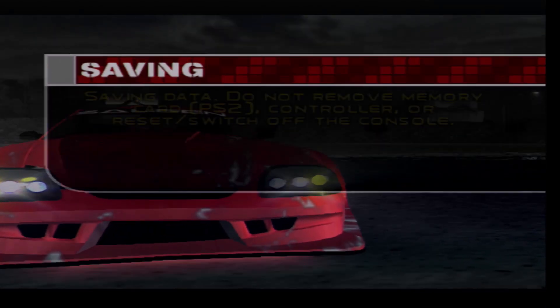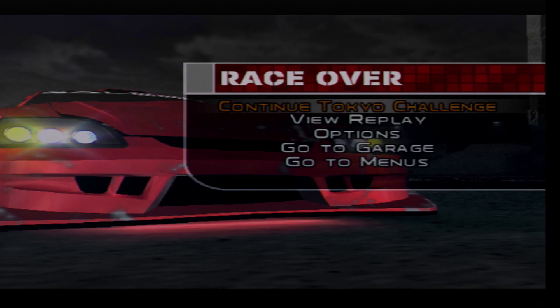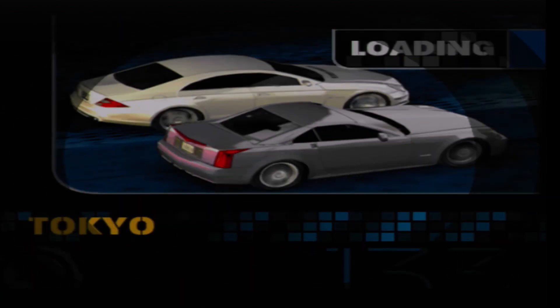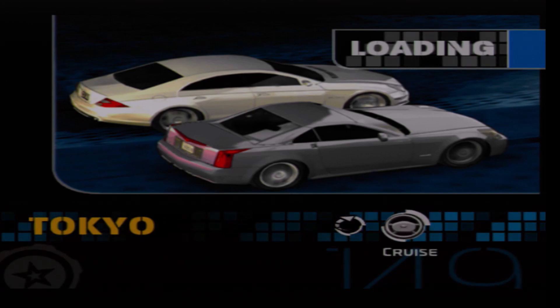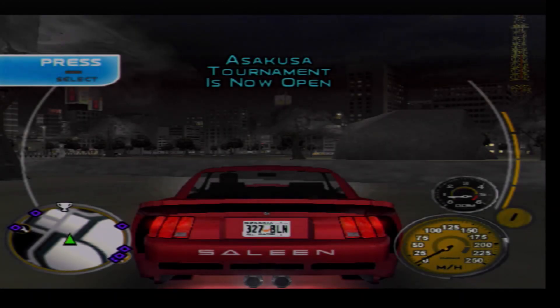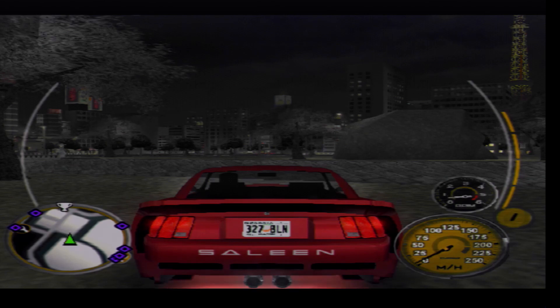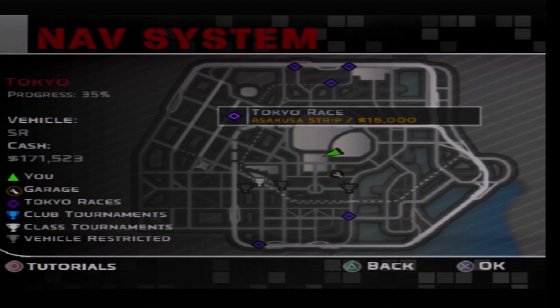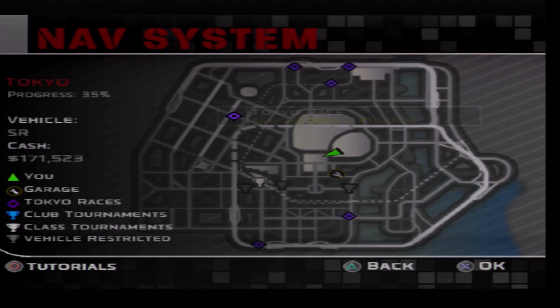At least I actually get a win on the board this time, which is one thing. So one race down and still four more to go. And now the Asakusa tournament is open, which is for Class C vehicles, which means I'll probably have to roll out the Skyline again, because that is a Class C vehicle. I might consider doing that next time, so then it's out the way.